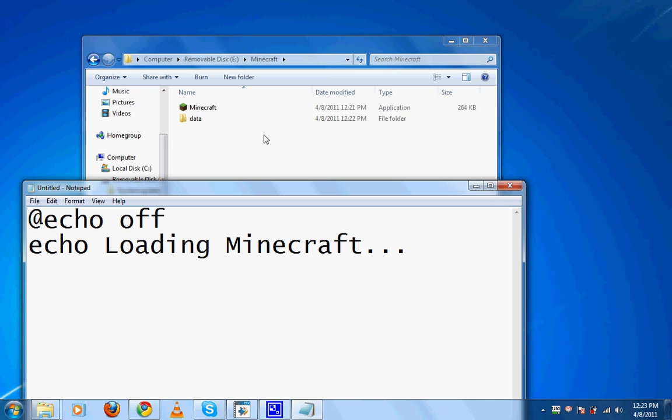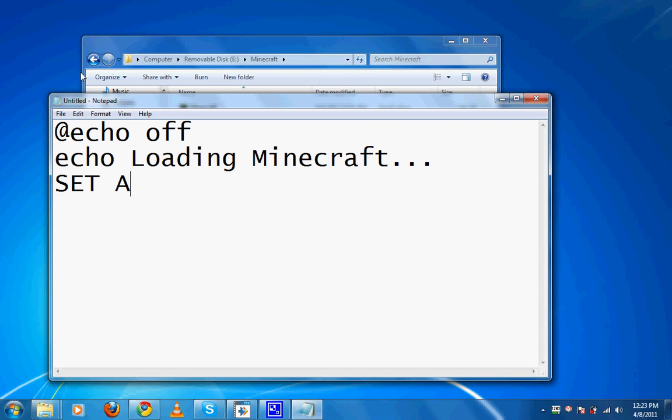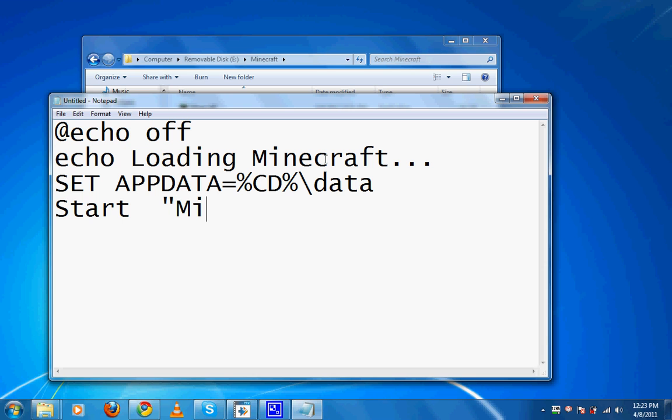Next, type SET in all capitals, then APPDATA — no space between the equals — and then percent sign, CD, percent sign, backslash, Data. Next line, type start, then in quotes Minecraft, end quote, space, and then minecraft.exe.